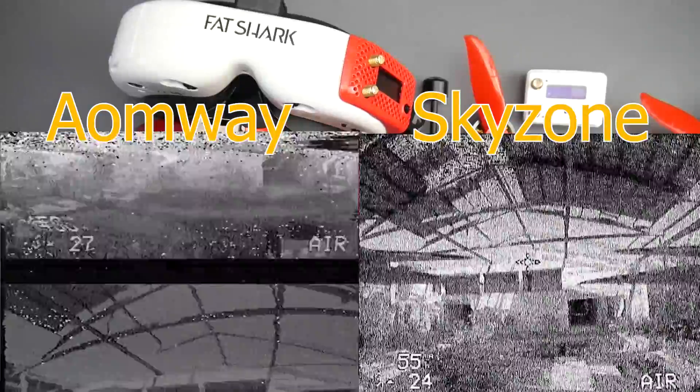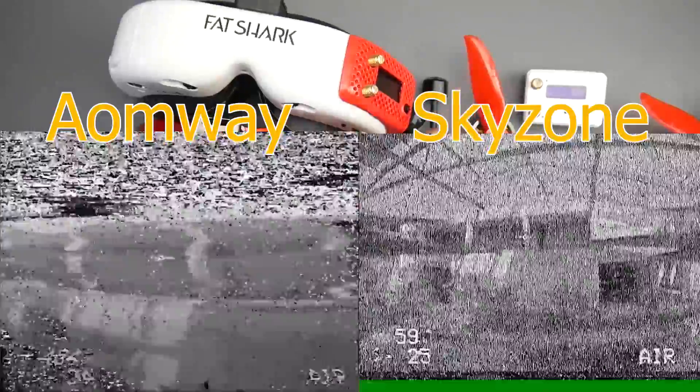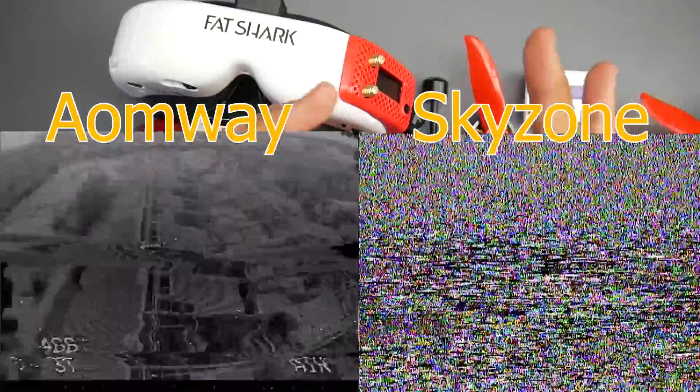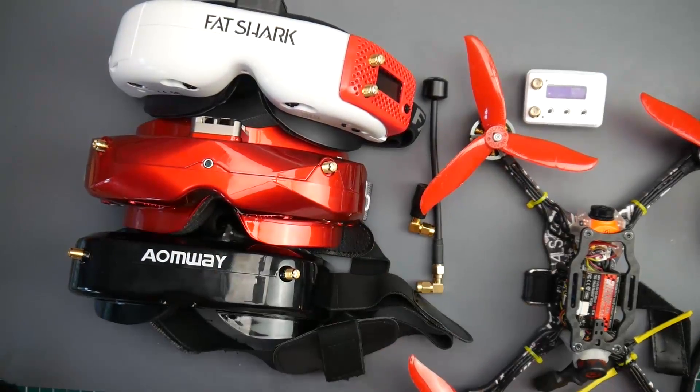The image quality on the Sky Zone is superb — really superb. I was still able to see wires hanging down in the building even though I'd never flown in that location. On the Ion Way V2s I could also see fine, but everything was very blocky and pixelated because of the resolution. The Sky Zone had really nice colors — actually better than the HDOs. I really enjoyed it.